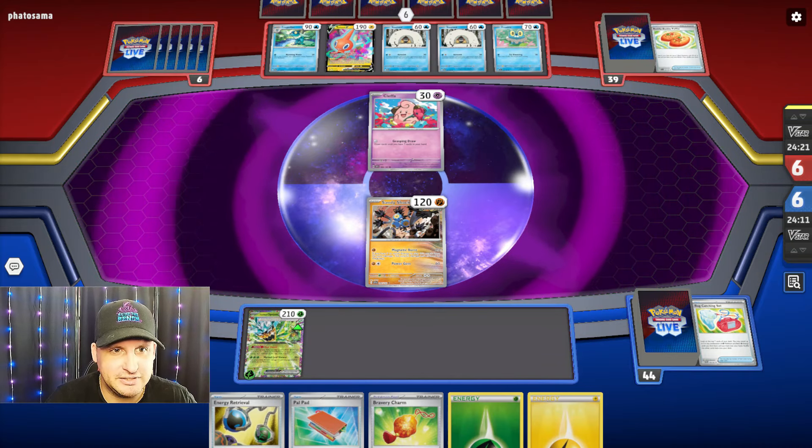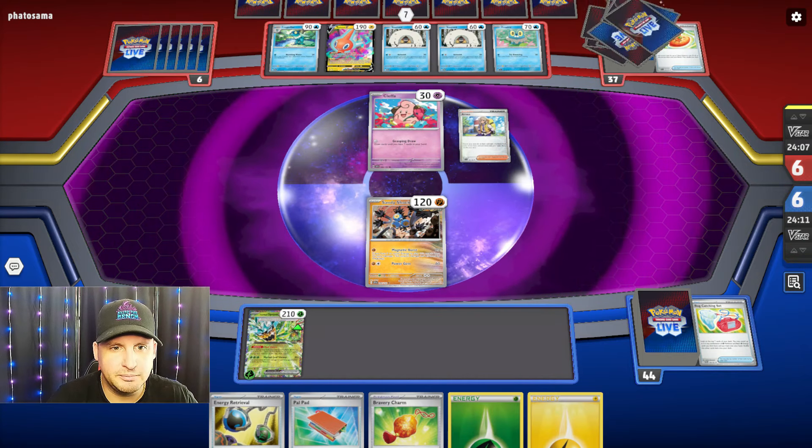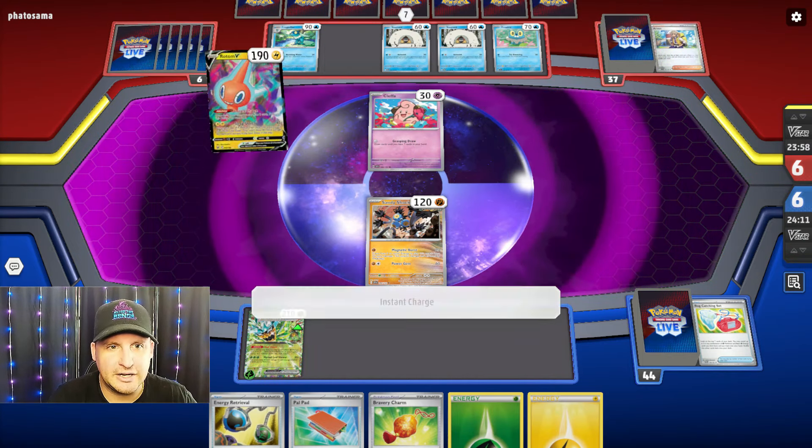All right — Snow Runt. They're gonna do something. Okay, so we don't have to worry about an attack this turn. Now all our Ogerpon are gonna keep taking damage from these two Snow Runts. They're gonna Arven and Rescue Board and Rare Candy — okay, you're gonna try that next. If we can get it... I think Frostlass is 90.